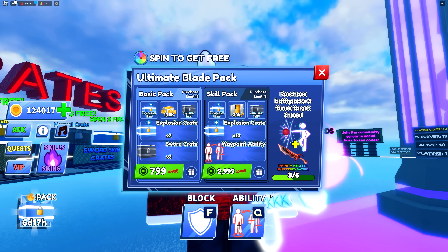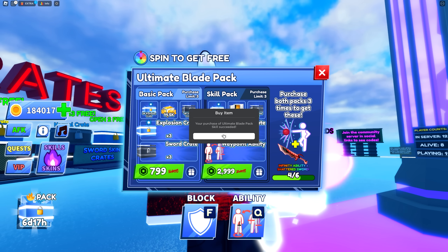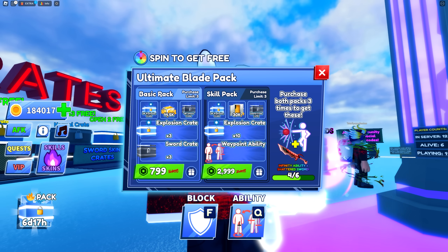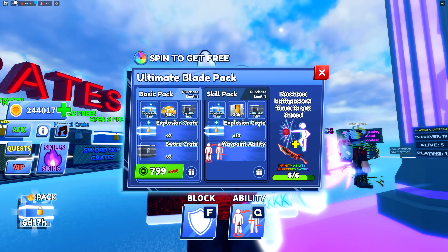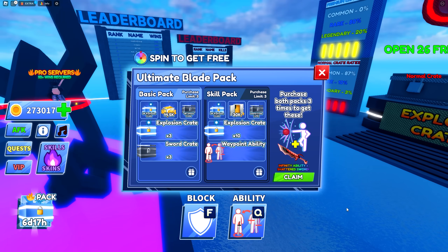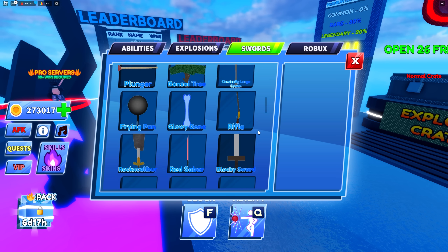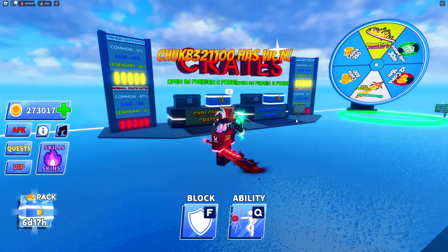Back to the task — purchasing another skill pack. This is probably the most Robux I've spent, except for the infinite game pass on Pet Sim, which was a mistake. Now we've purchased two skill packs and one more left — purchased. Also grabbing the remaining basic packs, and now we can claim: Infinity ability and the Shattered Sword have been claimed. Equipping now — let's try it out.